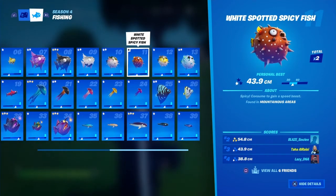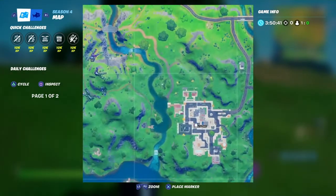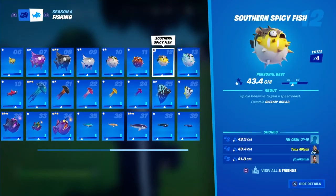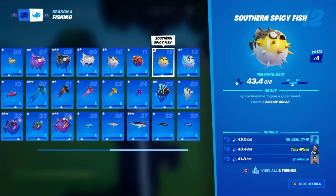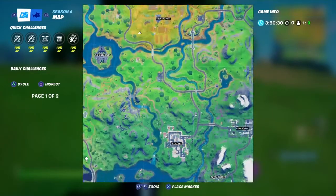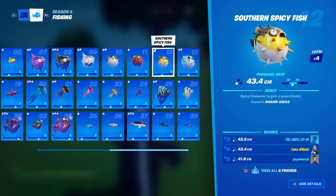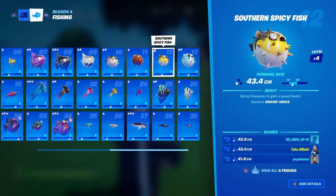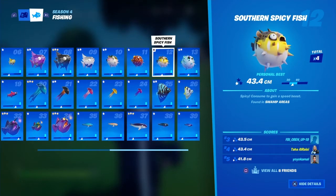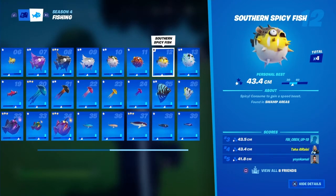The white spot spicy fish is found in mountain areas — same deal, go to Lazy Lake. Then the southern spicy fish is found in swamp areas, which is Slurpy Swamp. If there's no pro fishing rod required for a fish, you can just use a normal fishing rod.